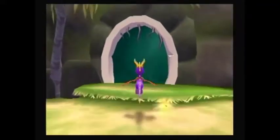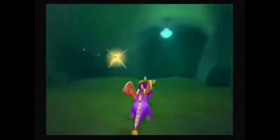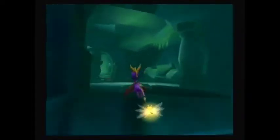Since we destroyed all the Dark Gems, we can now get past the Dark Gem Force Field. Along the way, we have some small crab enemies blocking our path to take care of.